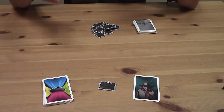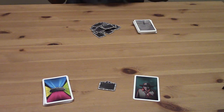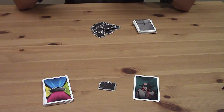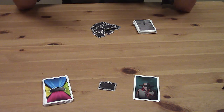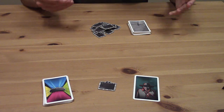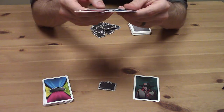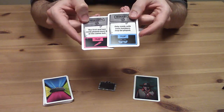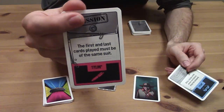This is a trick-taking game, which means that as we're playing cards out onto the table, we have to follow the suit of the person who led each trick. If you're not familiar with the basics of how trick-taking games work, I'll put a link in the description. Before our leader starts a trick, they're going to look at the top two cards of the mission deck secretly and choose one to be our mission for this trick.